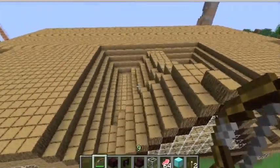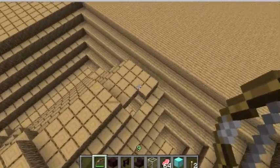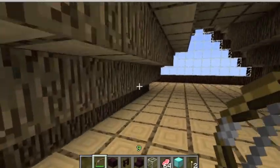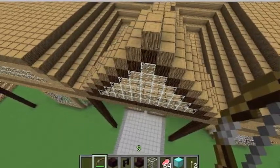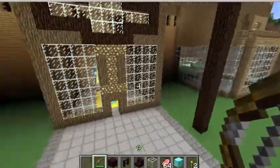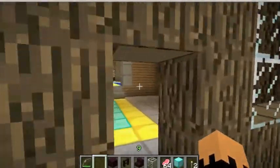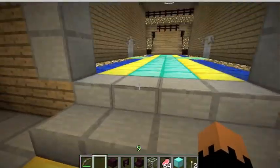I'll show you him right now — there he is, he's AFK, which means away from keyboard. I have some glowstone so I'll show you inside. Let's walk in and see how big the entrance is — it's amazing.